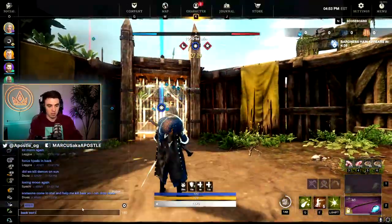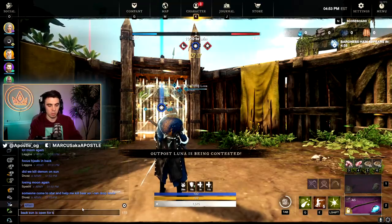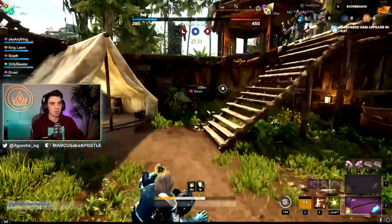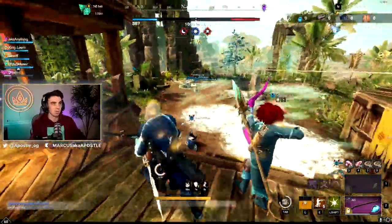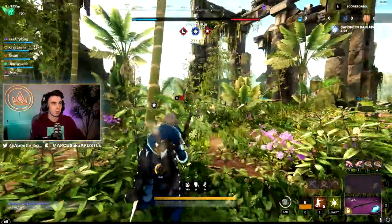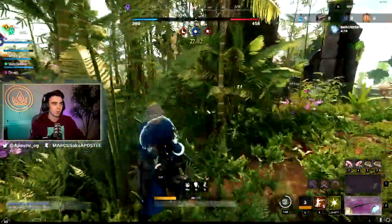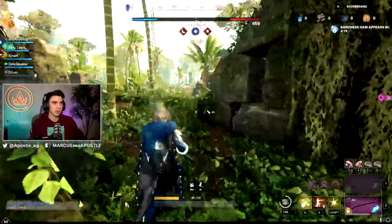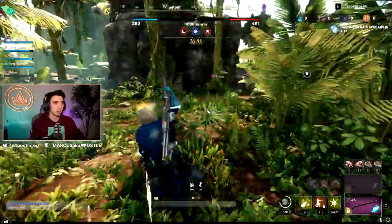I'm going to communicate with my team — back sun is open for Brute. So yeah, you definitely want to communicate. You want to keep an eye on Baron, which is a big thing, and then try to stick together as a team. I actually kind of want to check to see if they're trying to farm another Brute and see if I can steal Azoth from them.